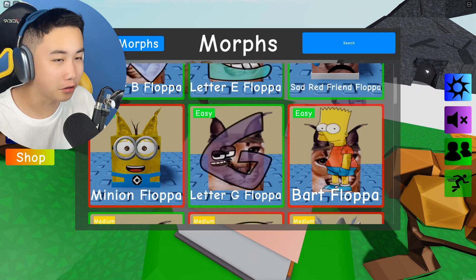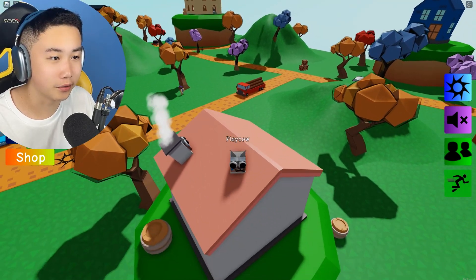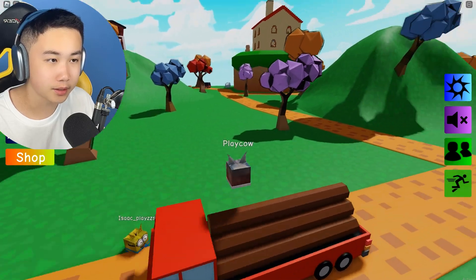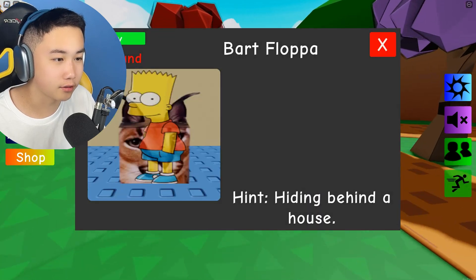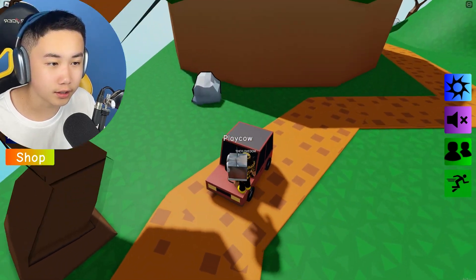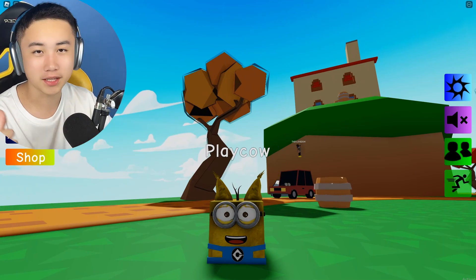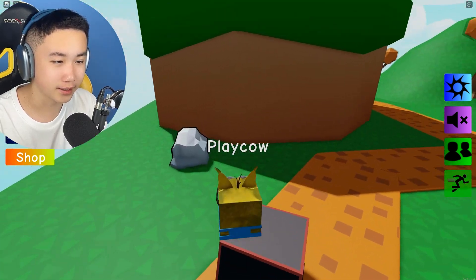What about a red car? There's only one singular red car. There's a red truck over there — technically it can be considered a car. Let's go to the red car in the corner. It is that one! We got the minion goggles. Here is the minion floppa — it has the minion goggles, minion overalls, and even the minion symbol. Looks super amazing.